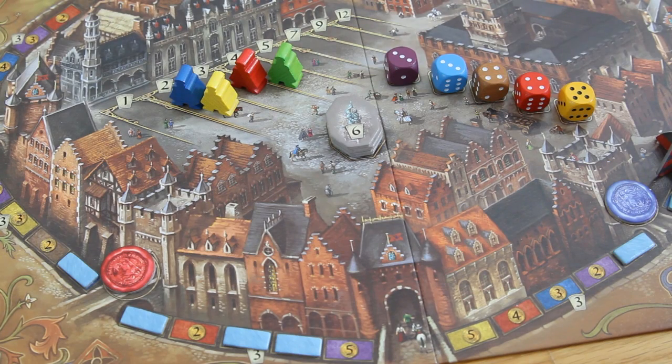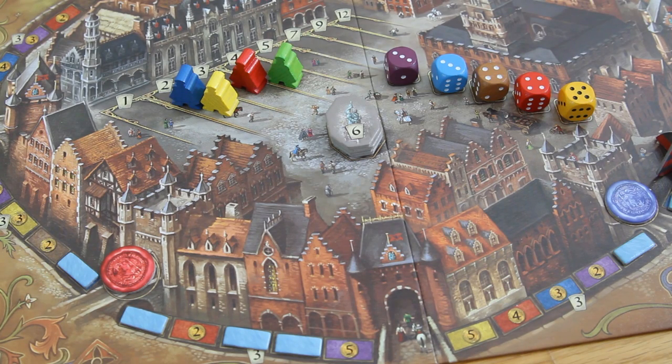This ends my rule explanation of Brugge. I hope some of the things became clearer. I recommend going to BoardGameGeek and checking out Michael's playthrough — his username is Mevi. I might be doing a full-length playthrough at some point in time, but right now I think this is sufficient to give you an overview of the rules.